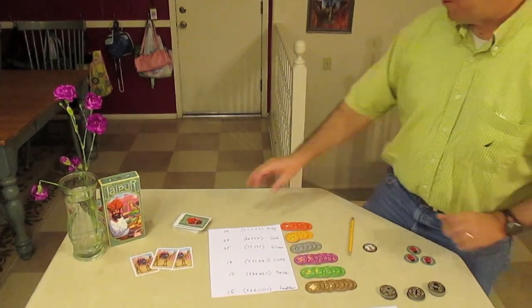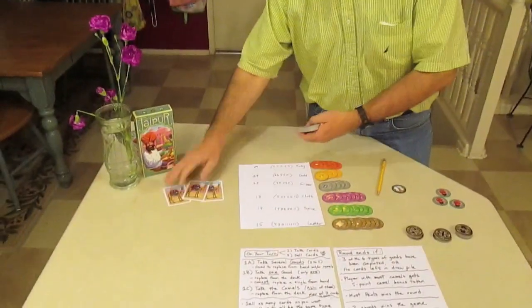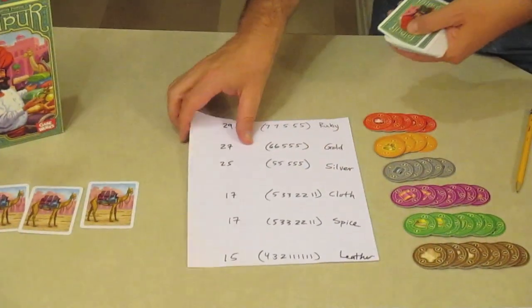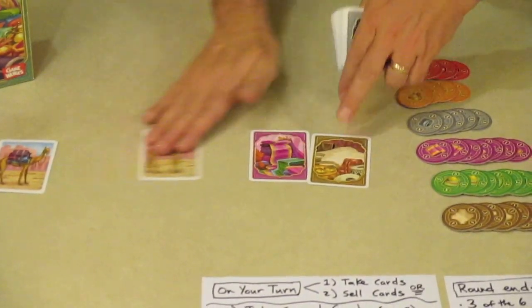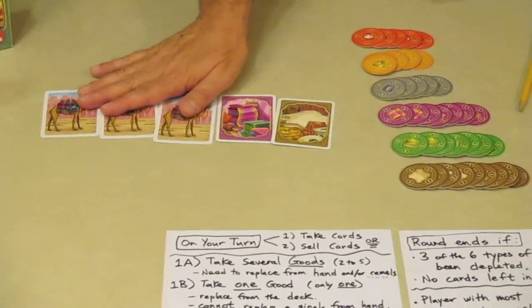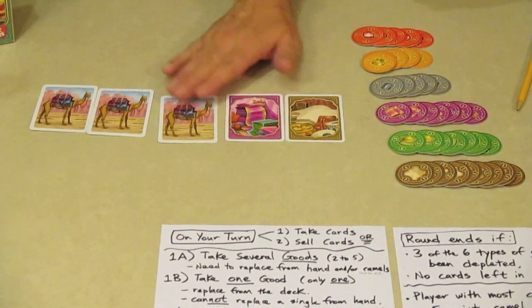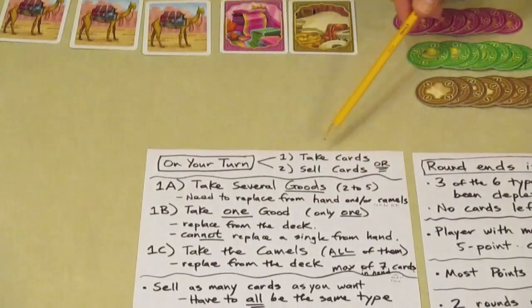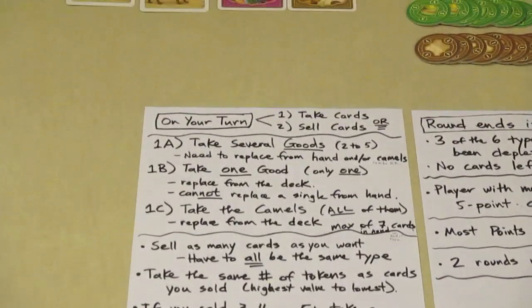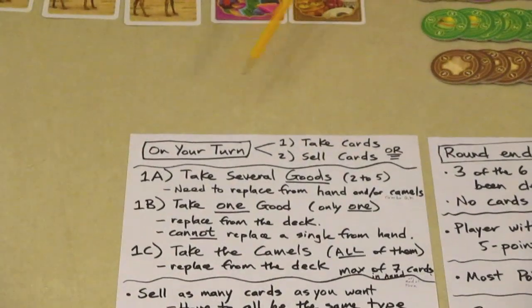On setup, there will be a market — there are always three camels at the start of the game, and then you put out two more random cards, so the market always has five cards. On your turn it's very simple: you have just two choices — you either take cards from the marketplace, or you sell cards. That's all you do.